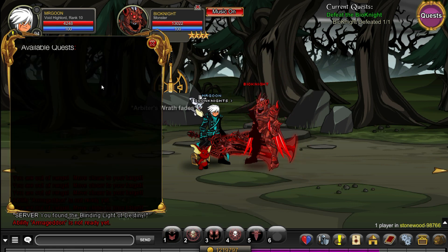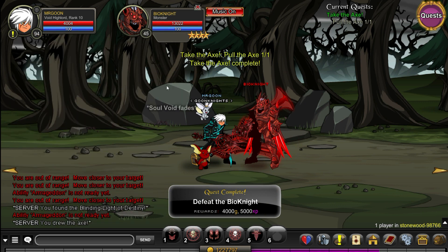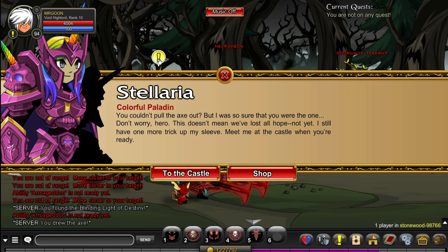The next quest has you defeating a sort of mini boss — though really it's just a normal monster to be honest. You can then click on the axe again for the next quest and then things will start to get ever so slightly more interesting as we continue to the castle, so make sure you click on that to join the next map.